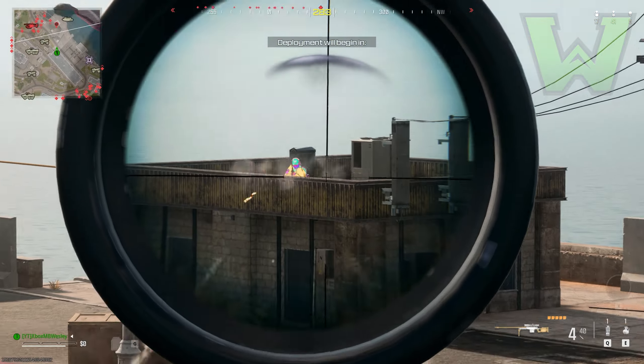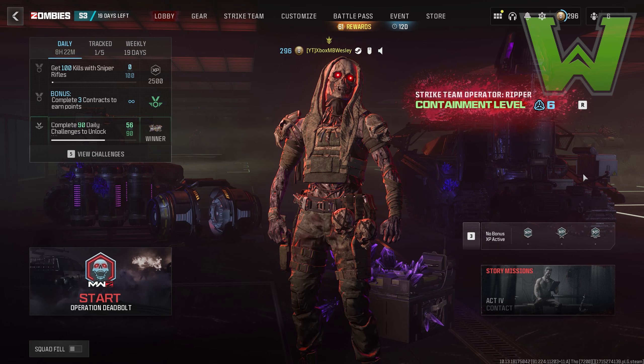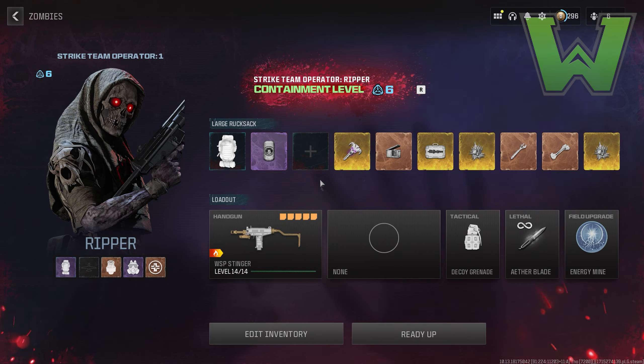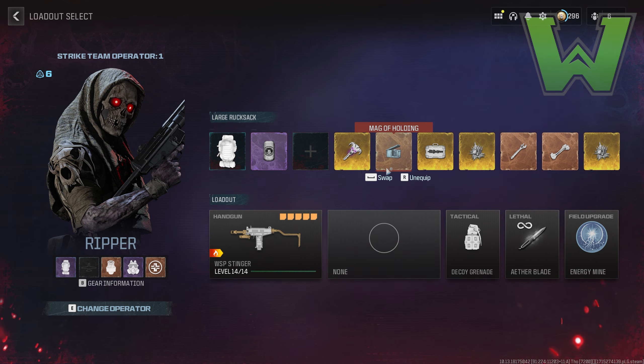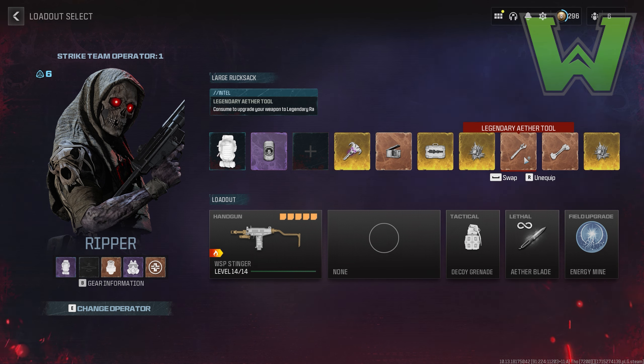That will allow you to save your double XP tokens for after those double XP weekends. You can max your guns in no time in a weekend. If you grind this out with these methods I'm about to show you, it will make your life so much easier. So first of all, we are in Modern Warfare 3 Zombies and I'm going to show you two major glitches that people use in order to get Borealis and other camos needed for zombies.